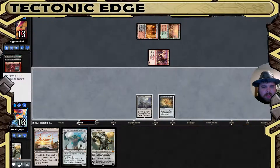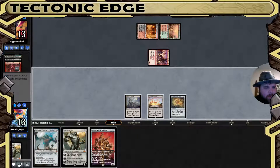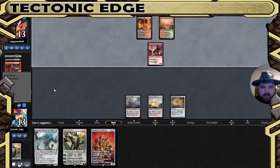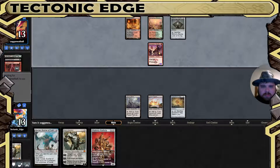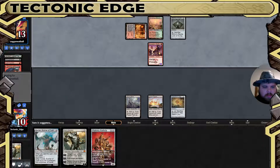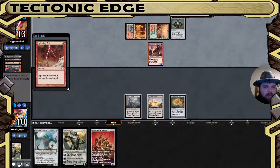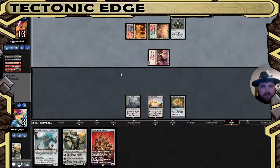We are potentially in a good spot here. Walking Ballista is nice — we have Tron. We may go for the Walking Ballista depending on if they play another threat. They've got a Mishra's Bauble, then a lightning bolt, then a second lightning bolt. Well that is a good bit of damage and leaves us in a scary spot.